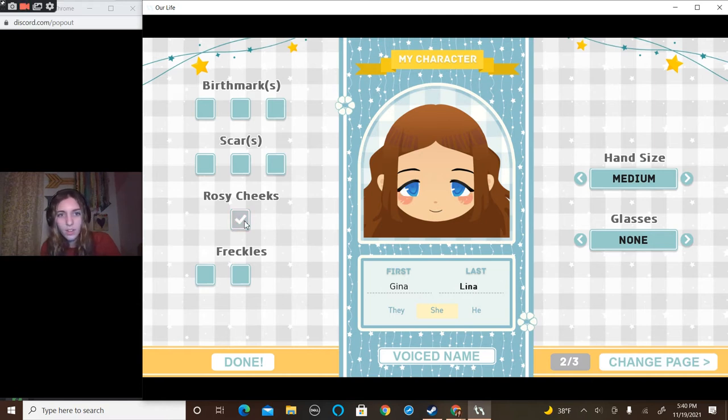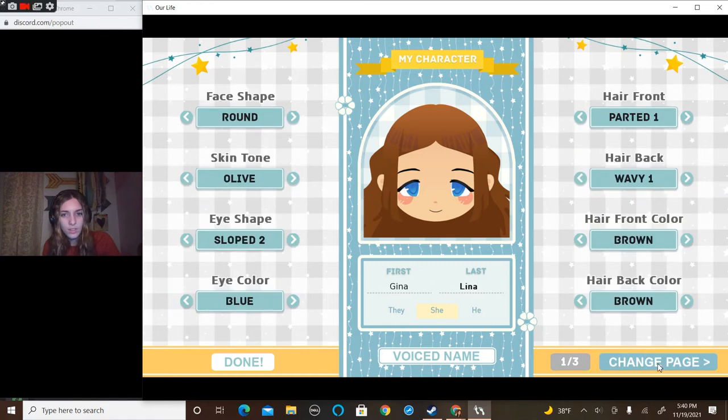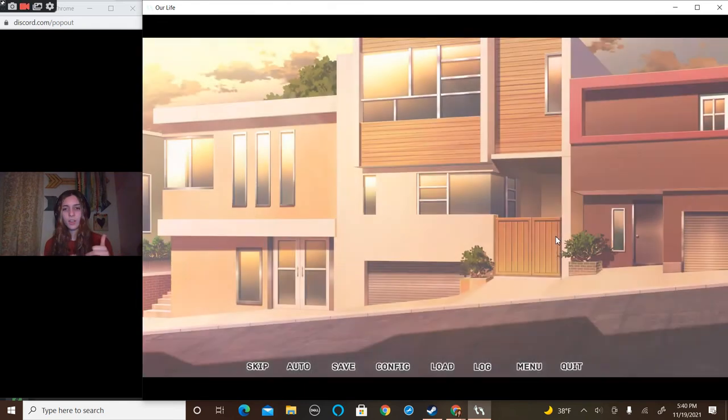Birthmarks — I have no birthmarks. Give me rosy cheeks. I don't have freckles. Hand size — slender. I have the tiniest hands. Glasses — none. Scars — no. Clothing type — pants. Yeah, pants and shirts. Accessory types — necklaces. Okay, that should be good.